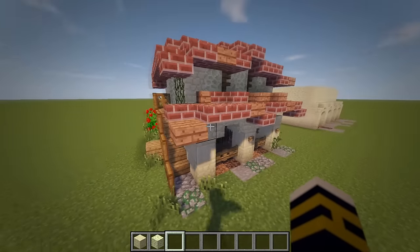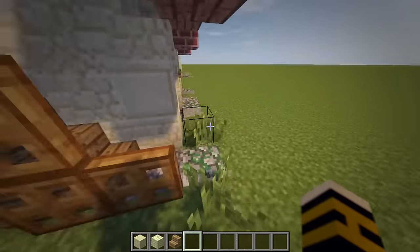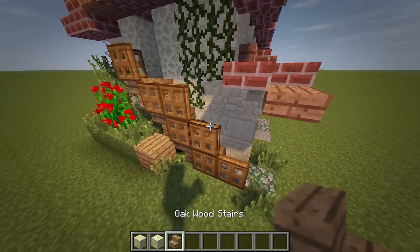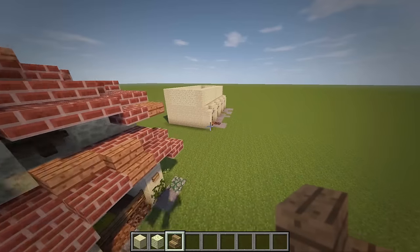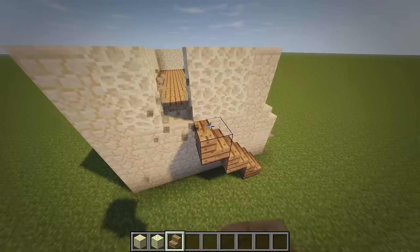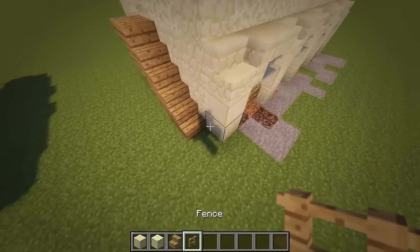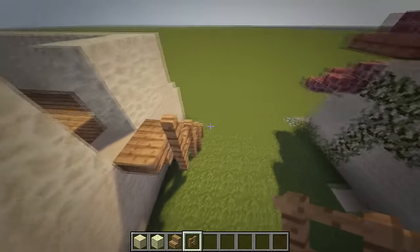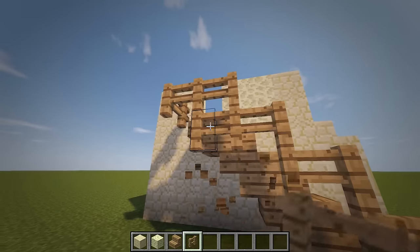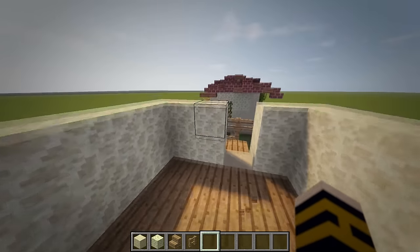I used trapdoors in the original but you'll be able to do that in 1.9 - can't currently do it. So we're going to do something slightly different with fences. Grab your oak wood stairs - it's just going to be one block back and we go up to there where we get a door. Go up with your stairs putting the upside downs in - that'll also be the platform. Then grab your fence and just go around it. So you at least get this little balcony up here.